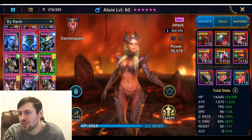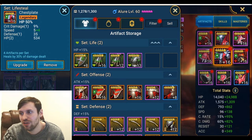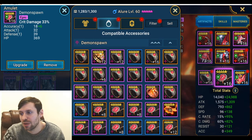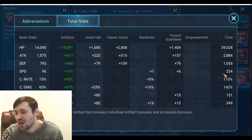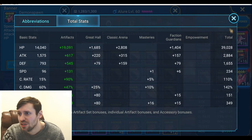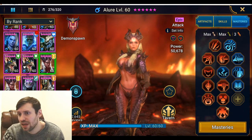Let's have a look at my first Allure, who's in lifesteal and perception. Crit rate gloves, HP chest, speed boots, HP ring, crit damage necklace, and accuracy banner. Stats: 39k HP, attack doesn't really matter, speed 234, crit rate 110, and then accuracy — those are the stats you want to be focusing on. You need about 350 accuracy. Giant Slayer is a key mastery for that triple hit on her A1.